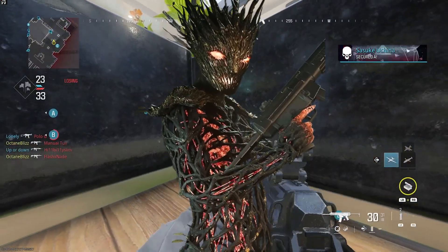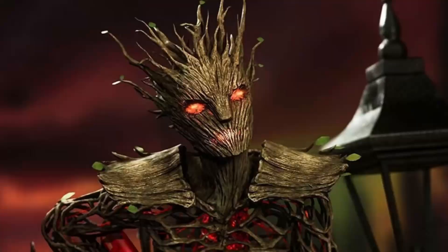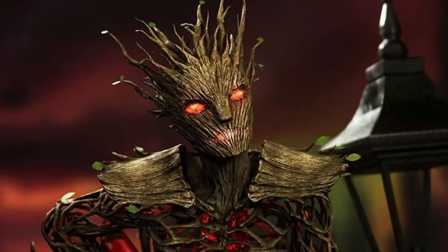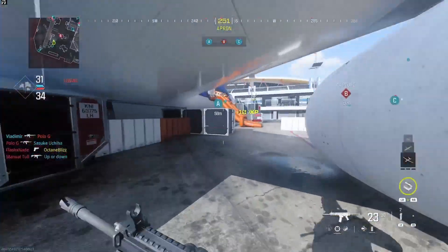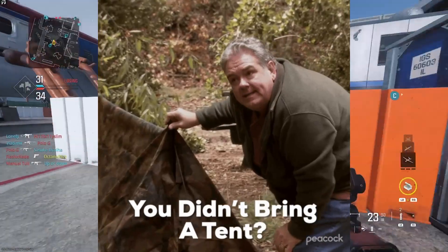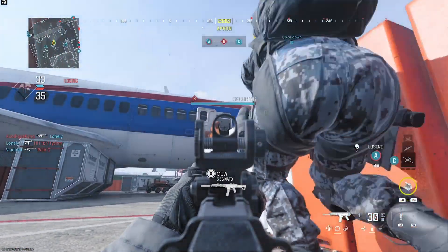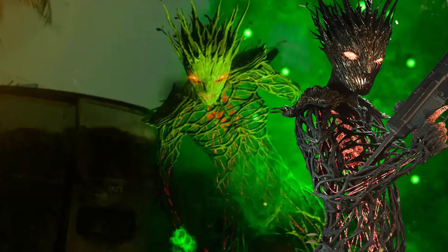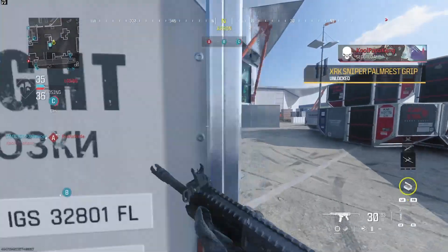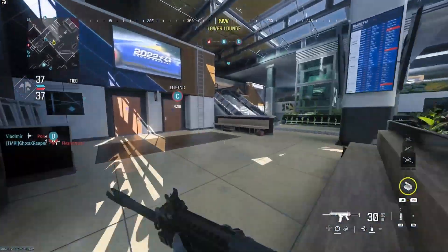One of the biggest issues is this Gaia skin. If you guys don't know, the Gaia skin — the evil group skin — is practically invisible. You can blend in no matter what surroundings you're in. People already camp as bad as it is because that's Call of Duty, and now you're dealing with this operator skin that people are abusing. I ran into a couple of people running with this operator and I was like, yo, this has got to go.